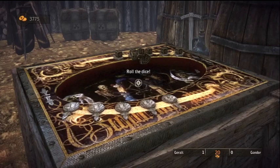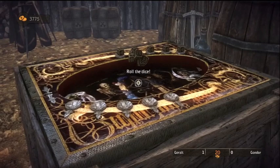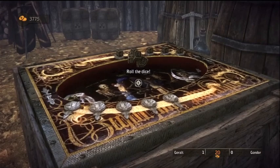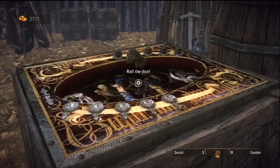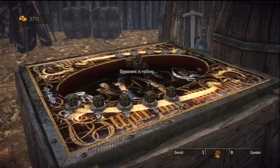The left joystick moves the die around the board. You want to be very, very careful when rolling the die — all you have to do is just slightly tap the right joystick, just slightly, either left, right, up, or down, but do it very lightly. Because if you do it hard, some of the dice can fall off the board, and then you pretty much lost that round. So you want to just lightly tap it, and you can move it wherever you want on the board with the left joystick.